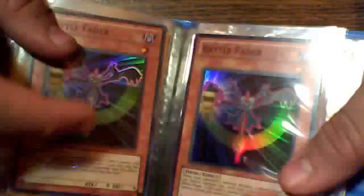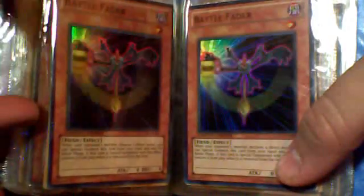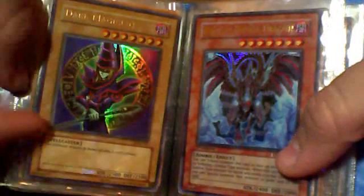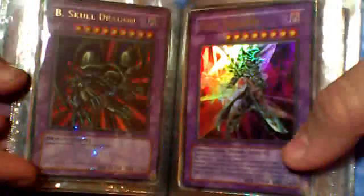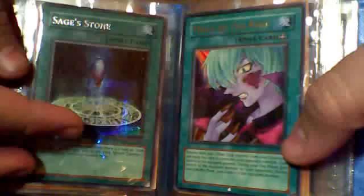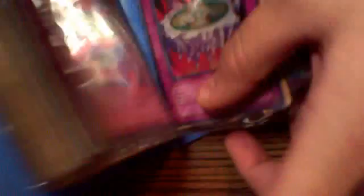One Berserk Dragon, First Edition, with Spell Counter. Two Battle Faders — I ended up taking one out of my Evil Hero deck and putting it back in here; I'll probably figure out something else for it. Three Red-Eyes Zombie Dragons. One LOB Dark Magician. Three Dark Paladins — two from Duelist League, one from Yugi Pack. One Black Skull Dragon. Two Armageddon — Demise, King of Armageddon. One Mark of the Rose. Two Mark of the Rose — the Second Sage's Stone Zone. Ancient Forest. That's the Mini Binder.